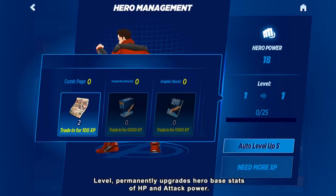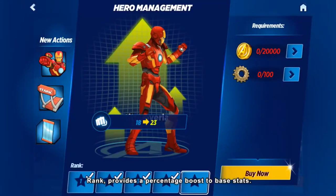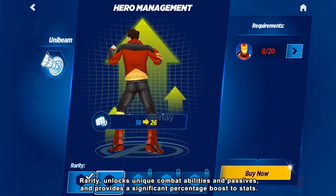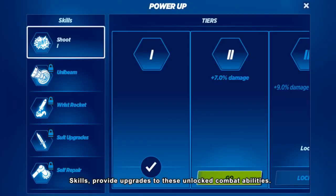Level permanently upgrades hero base stats of HP and attack power. Rank provides a percentage boost to these base stats. Rarity unlocks unique combat abilities and passive abilities, and provides a significant percentage boost to stats. Skills provide upgrades to these unlocked combat abilities.